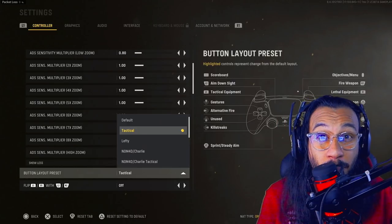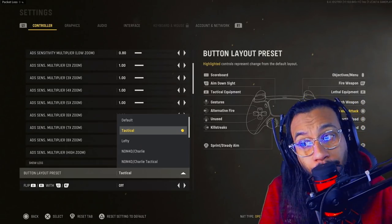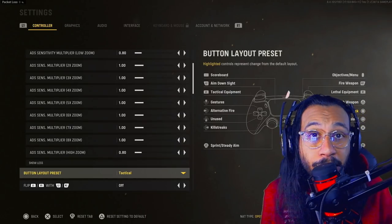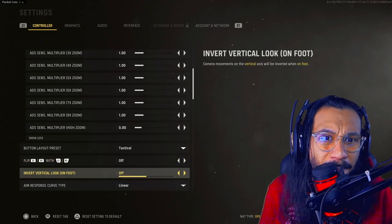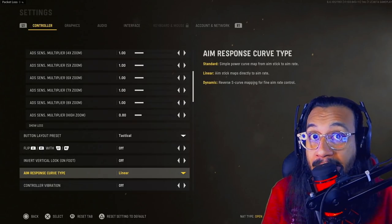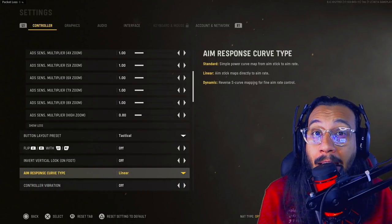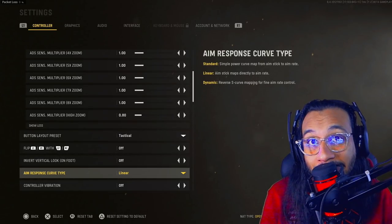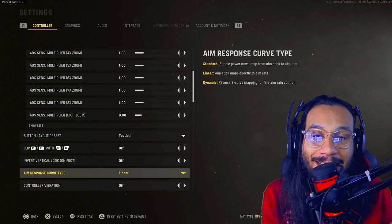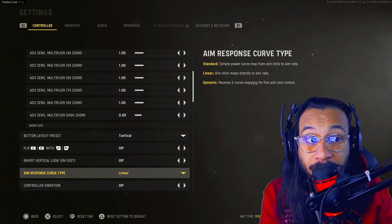I'm going to go over just the general settings that I feel like everybody, especially console players, should be adjusting. For button layout preset, for boots-on-the-ground games I would honestly recommend tactical button layout — I've been using tactical for boots-on-the-ground games for the last five or six years. For aim response curve type, do your own testing. For me, my shot always felt much better with the linear aim response curve type. Go into a custom match, play against bots, and try different types to see what feels most comfortable.